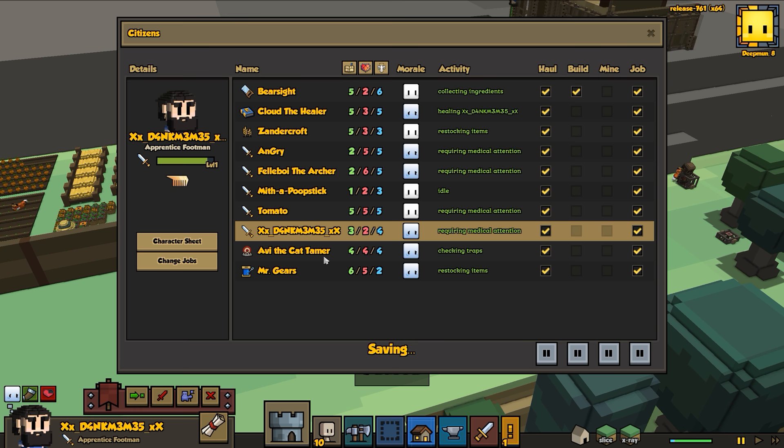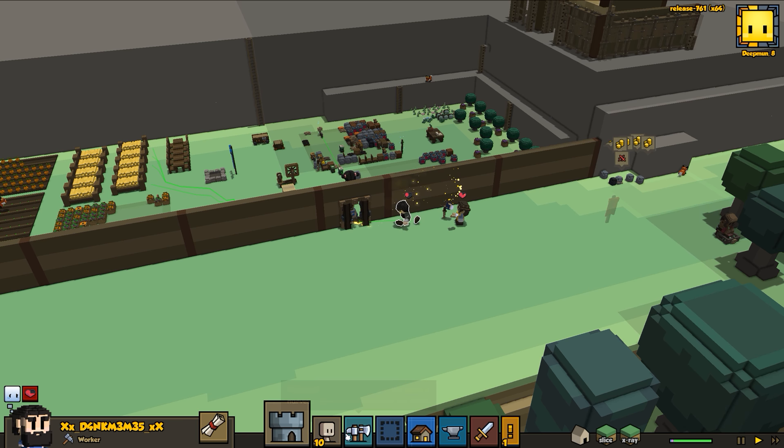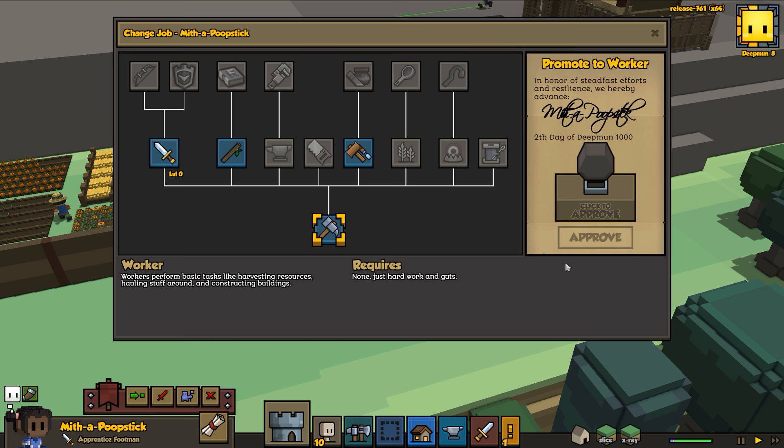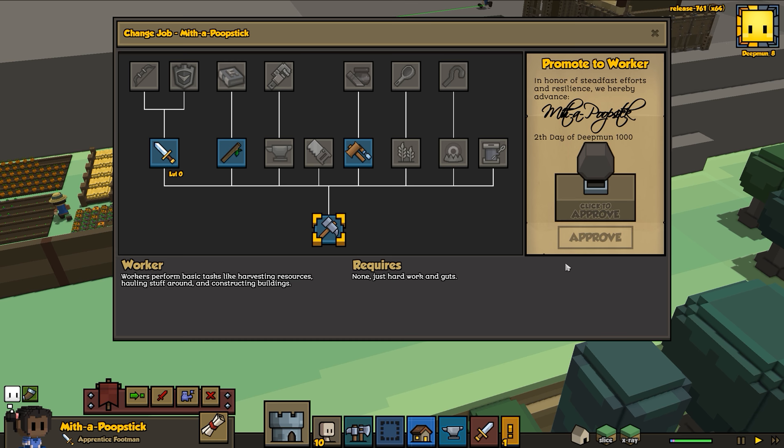Fantastic - okay let's unassign everybody. We're going to change jobs back - you are going to go back to being a worker but you did excellent, you picked up that sword and fought like a true hero. Tomato - are we going to keep you as a warrior? I'm not sure, I'll think about it.